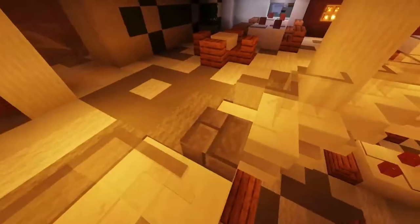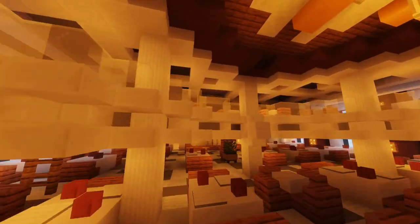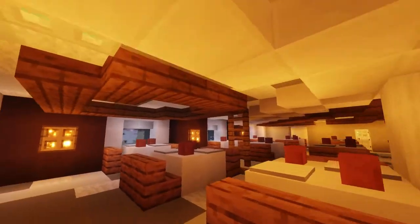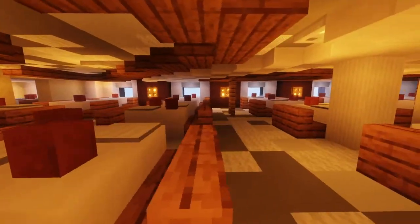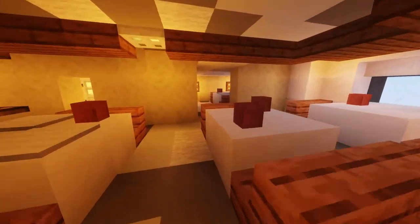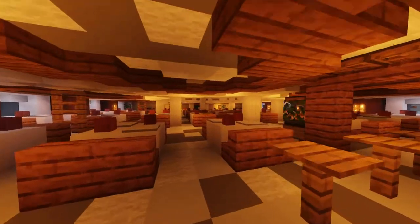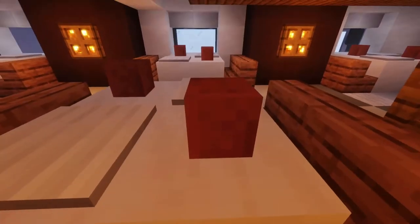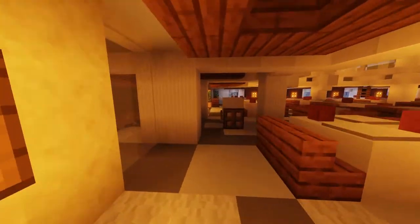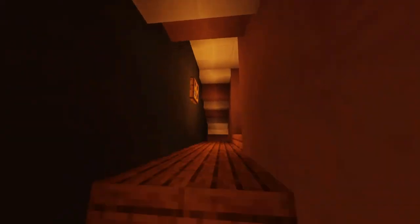We finally found the main dining area. This looks really cool — I don't know how people fit a lot of details in small areas without making it look messy. That's a skill of its own. Here we have the kitchen area, plates, and glasses. Really cool. That was it for this floor.